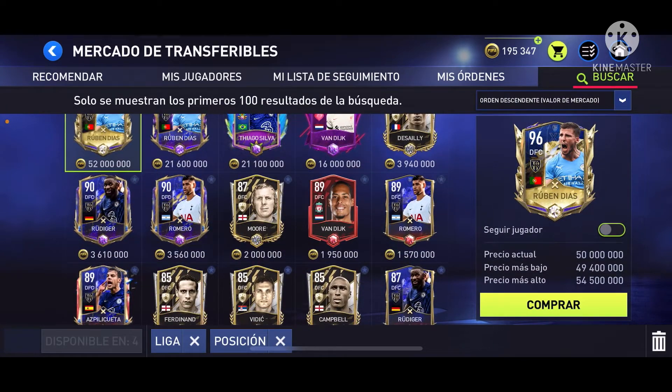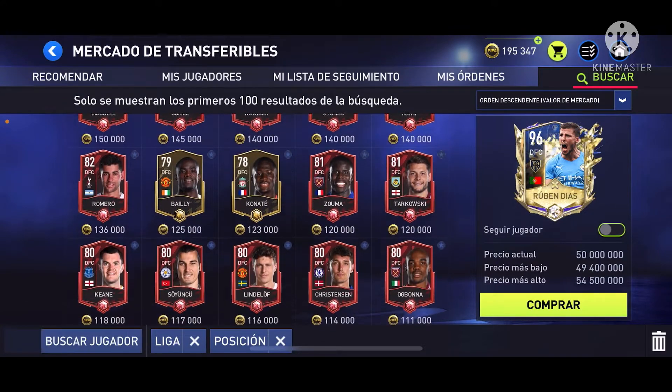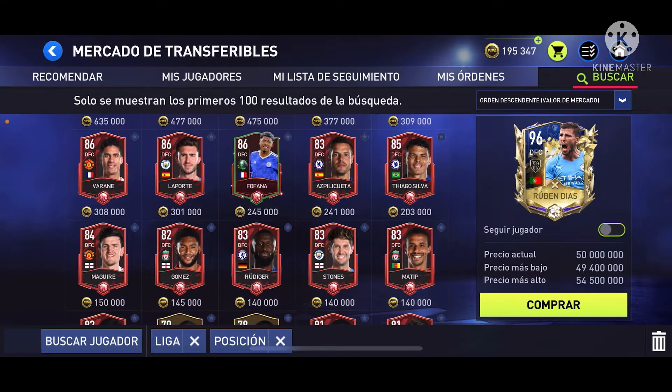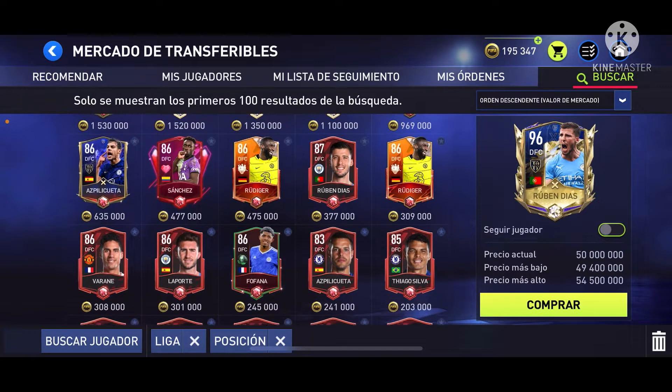This man is not Van Dyke... okay, it is Van Dyke. What can we buy with 195? There's a big jump from 150 to 200. We could get Tiago, so I think we're gonna have to save up. Maybe we could get Veron — we would want Veron.